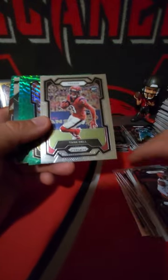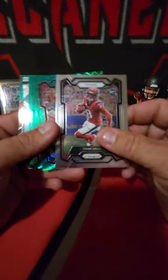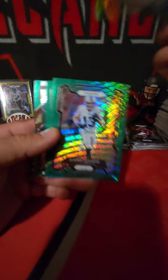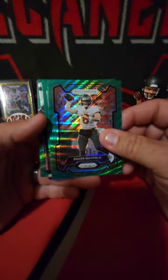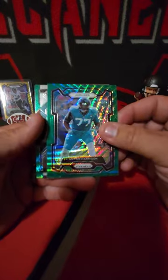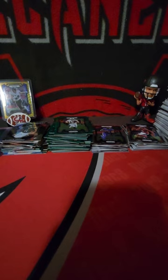This time we did get hosed out of a silver. We've got a Tank Dell base rookie. Correll Patterson, Hunter Renfro, Baker - I like that one for the PC. Anton Harrison is going to be our rookie green wave. Emergent Davante Smith and DeJean fireworks green wave - don't like getting hosed out of a silver, it's one of the main things you're looking for out of these.